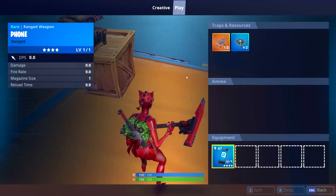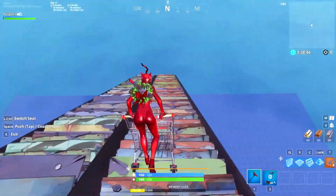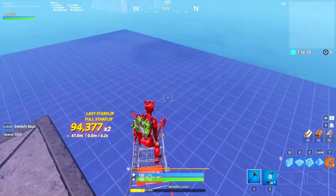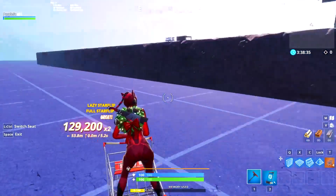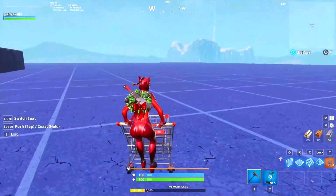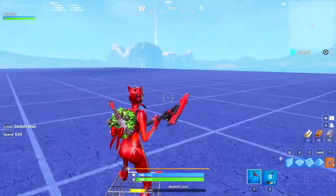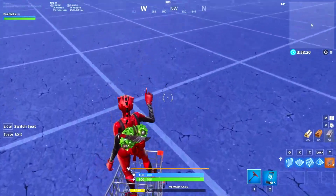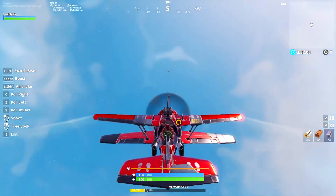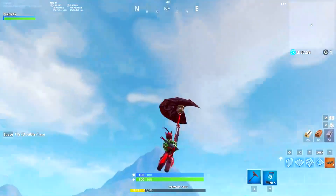I also decided to add a bonus item: the one and only shopping cart. This item came out back in season four when there were no vehicles in Fortnite, and it was very hyped at the time because it was the first ever vehicle introduced — the first ever transportational item, except for hop rocks. It was cool for like one season, but then call of carts came along, rifts came along, quad crashers, airplanes, grappling hooks, zip lines, and balloons. I don't really see anyone using a shopping cart anymore, which is why it's on the list.